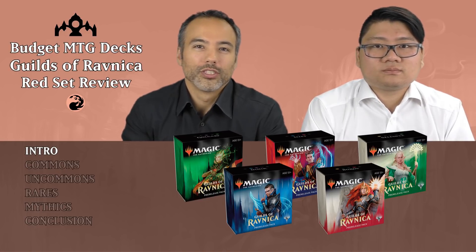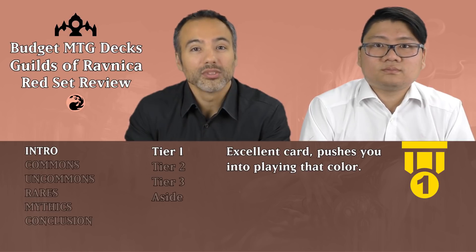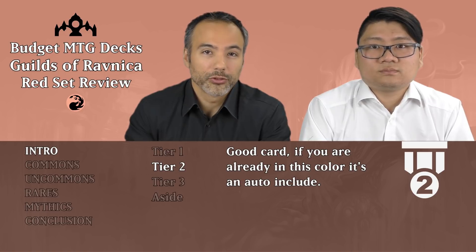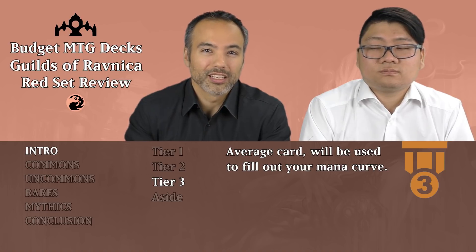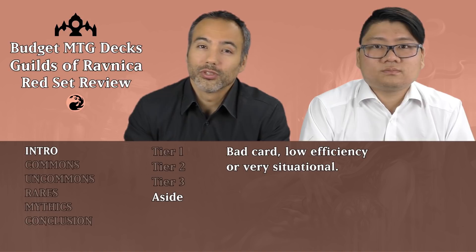We're going to be evaluating these cards according to our three-tiered system. Tier 1 are our bombs and unconditional removal — the cards that are going to be winning us the games. Tier 2 are really good cards; a couple of these forces you into that color, otherwise they're auto-includes if you're already in that color. Tier 3 are our filler cards — we use those to make sure we've got a nice smooth mana curve. The rest are either too situational or just plain bad, so we're going to put those aside.